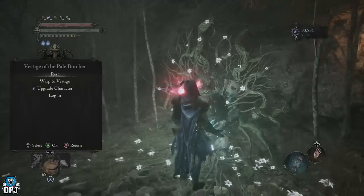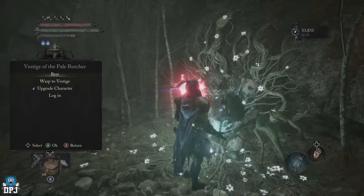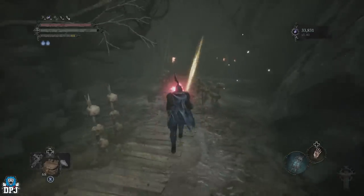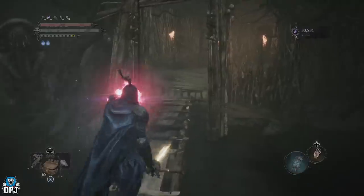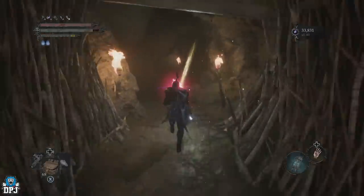The closest Vestige you can get to is this one right here — the Vestige of the Pale Butcher. There's a little bit of a run to do, nothing major. If you haven't got this unlocked, simply use your lantern, go down one way, come up the other, and you can just kick the plank down. Then come this way and ignore all the enemies.